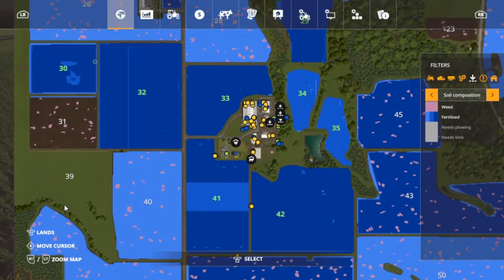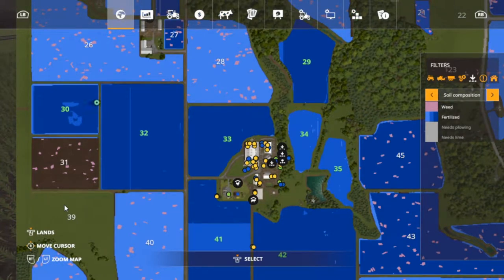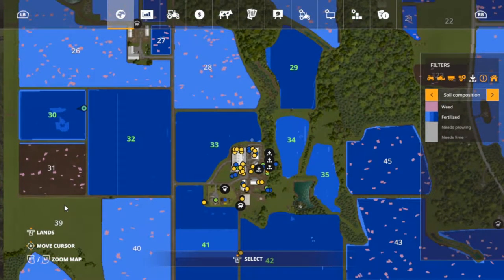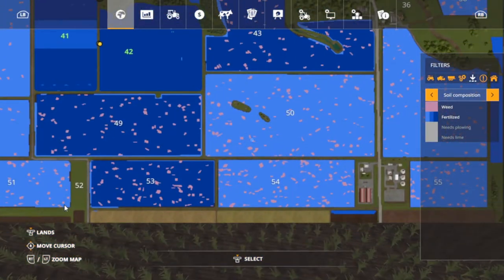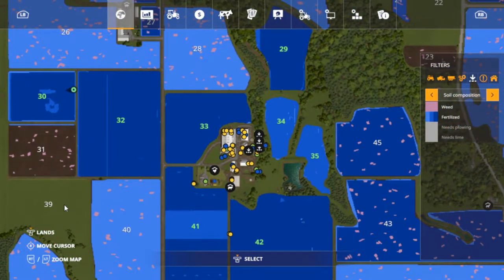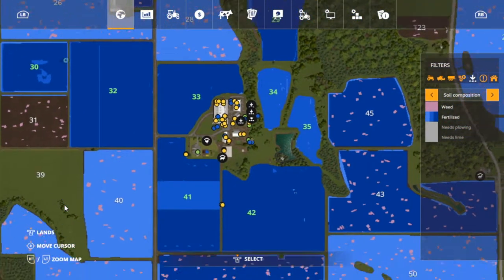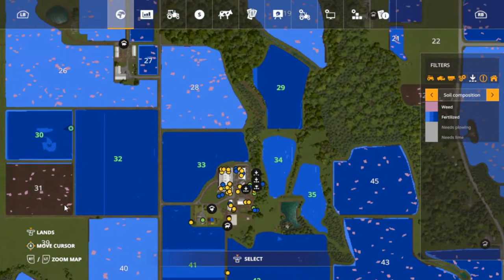As you look on the map here, at field 30 where I'm at there's a lighter blue — that's where I weeded last time. As you can see, fields 30, 32, 33, 29, 34, 35, 41, and 42 are nothing like these fields. I got all the weeds out finally and I'm going to try to keep them that way. I've got to finish spraying 41 and then go up to 34 and 35 and spray them.